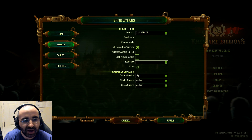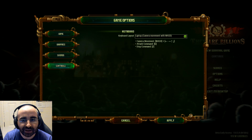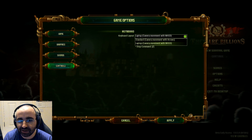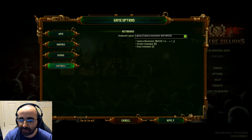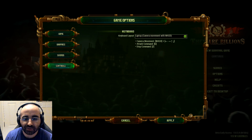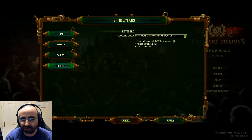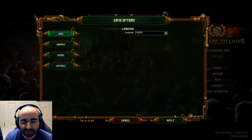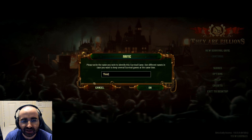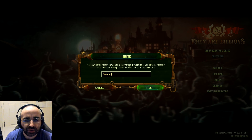If you're not deafened by the music, put the music down, and set graphics to however you like. One thing I recommend is setting it to WASD controls — by default it uses movement arrows to move around the map. I prefer WASD because I'm used to that from playing shooter games. Now we're going to start on the basic settings, so let's start a new game. We're going to call it a tutorial.